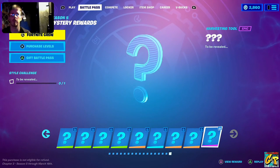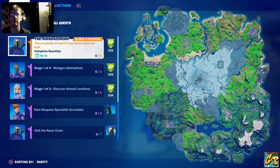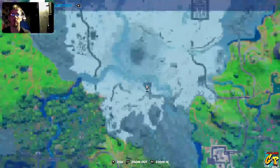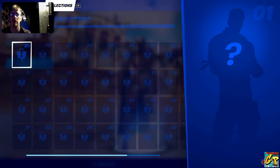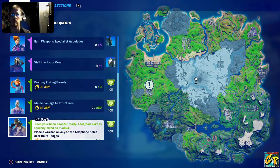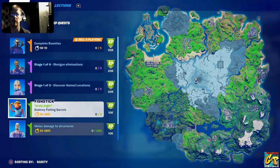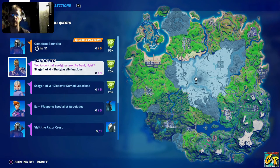Continuing on with our overview — now we have the challenge area. The challenge area is actually broken up into three sections now: all challenges listed right here, and you can look at the map, zoom in and zoom out to get your bearings before you go in. And then collections. Going back, you have all quests, and your XP quest breaks down by XP, or you can break it down by special quests.